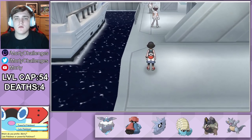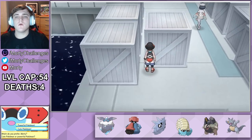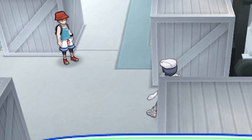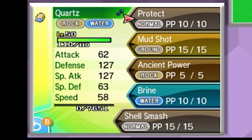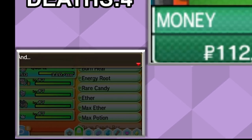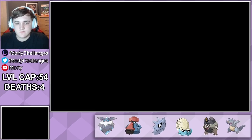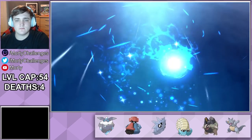I then decide to waken my inner spy and sneak past all the grunts — I never said I was a good spy. We then have another Guzma battle. Then I made sure I didn't evolve my Omanyte early, and this little thing right here is the reason why: as an Omanyte it learns Shell Smash earlier than if it were an Omastar. Obviously once it's got that move it can evolve into the Omastar.